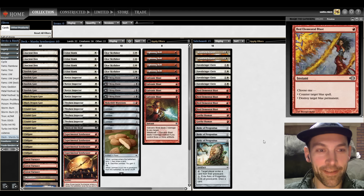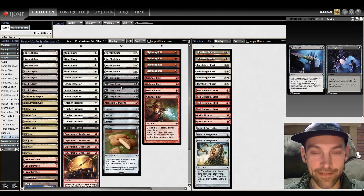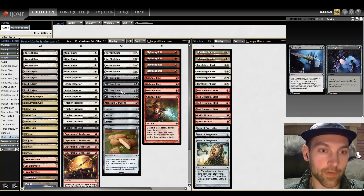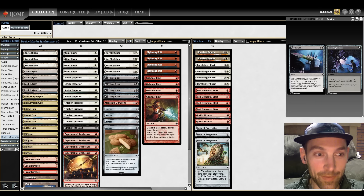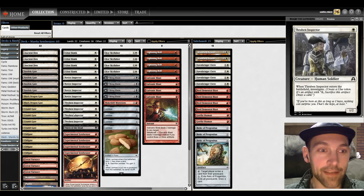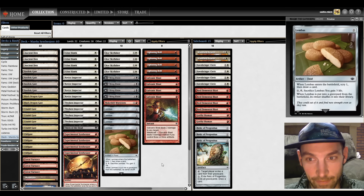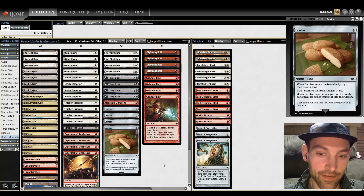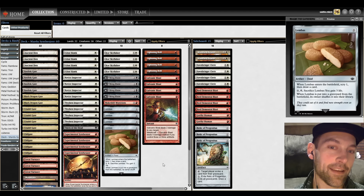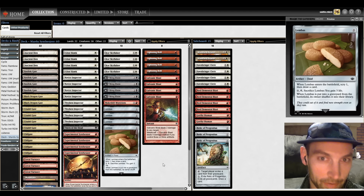Hello and welcome to another Pauper video. I'm Kallikaiz and today we're playing Mardu Gates. This is the Boros Gates deck plus Tithing Blade plus Basilisk Gate. We're turning our Novice Inspectors and Thraven Inspectors into huge destructive win conditions with Basilisk Gate. Joining me today is Alan, a Patreon subscriber who picked out this deck.